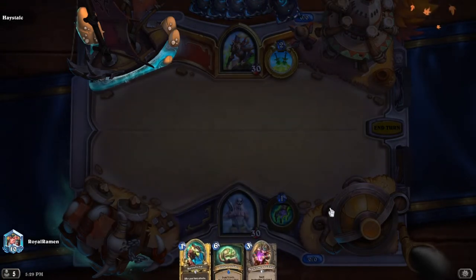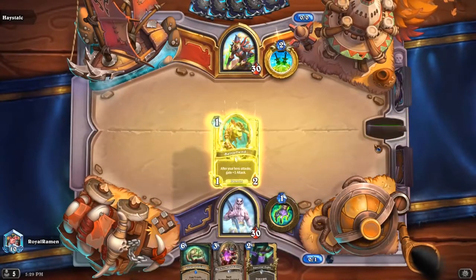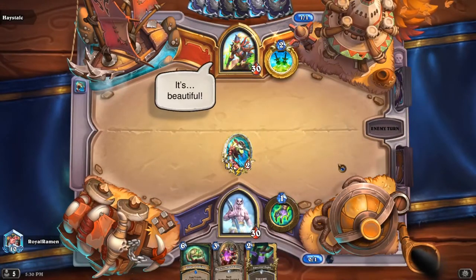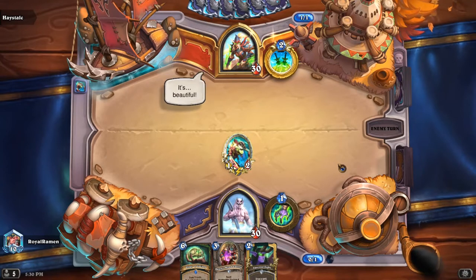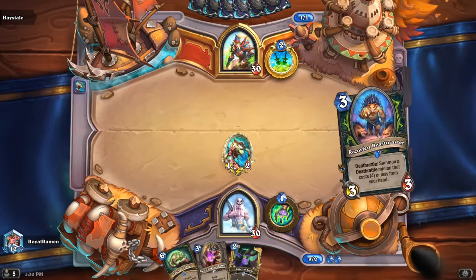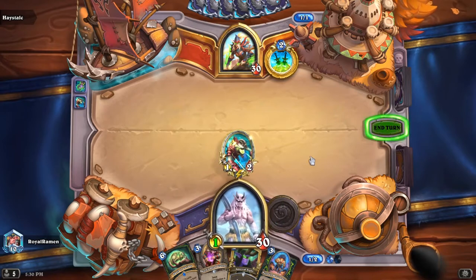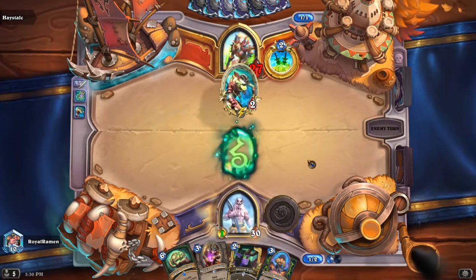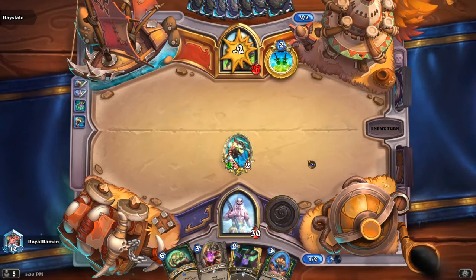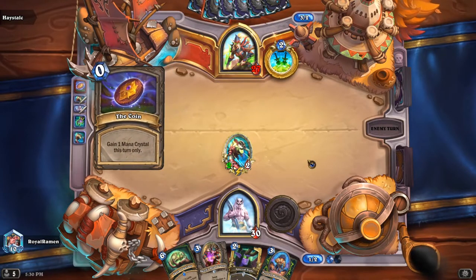The reason I'm keeping the Skull is because when we play the Battlefiend it automatically puts our Skull into outcast position for turn six. Just hero power I guess — cool, three damage. We could play Razorfin Beastmaster next turn, on curve.